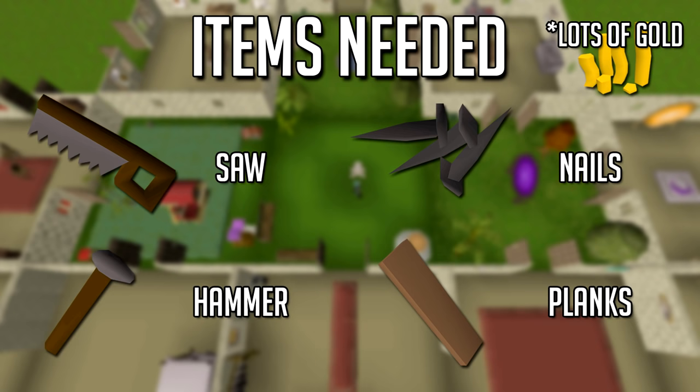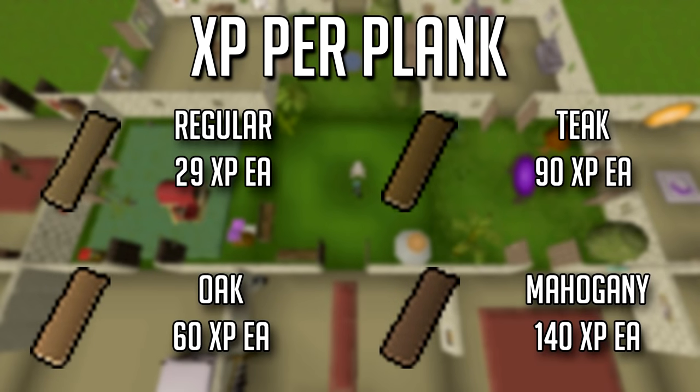A really valuable thing to understand is how construction XP works with planks — it's all based on how many planks you use, because every single plank gives you the same XP. For example, a teak armchair with four planks gives exactly half the XP of something built with eight. The type and amount of planks is all that matters for XP; nails and other materials don't affect it. XP per plank is 29 for regular, 60 for oak, 90 for teak, and 140 for mahogany.